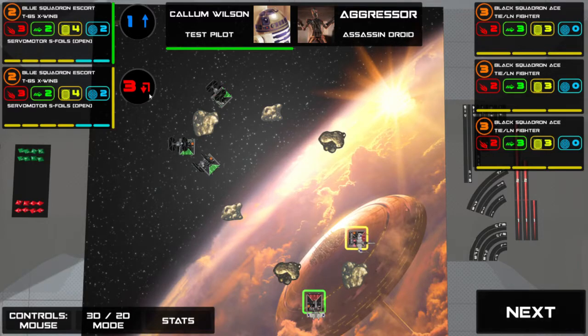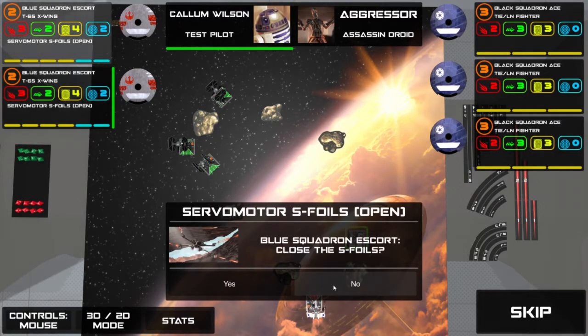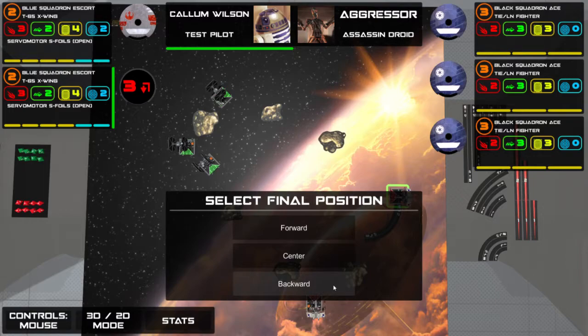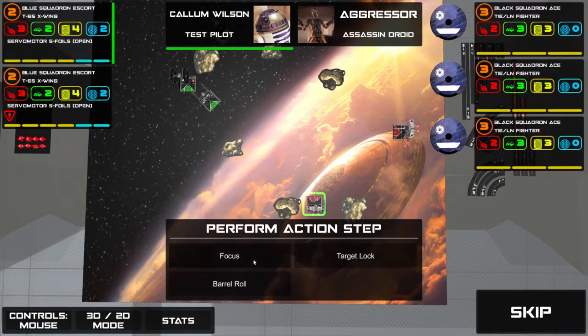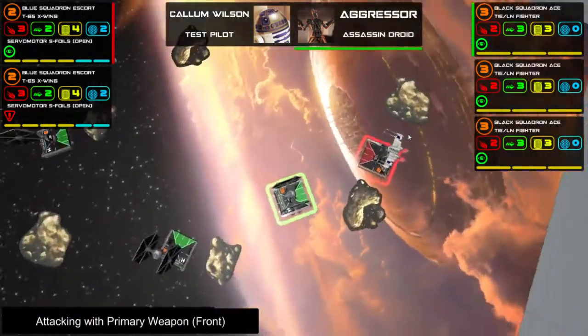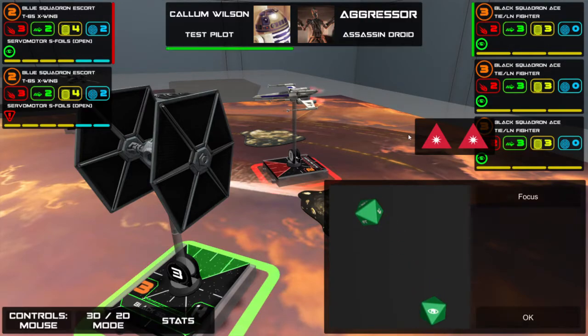I'm about to execute a red manoeuvre. What that means is: after I execute that manoeuvre — it's called a talon roll — it will give me a stress token. While stressed, you can't perform actions — no focus, target lock, or barrel roll — and you also can't perform any more red manoeuvres. When you see my dial again, you'll see there are blue manoeuvres, and in order to remove stress I have to execute one of those blue manoeuvres.